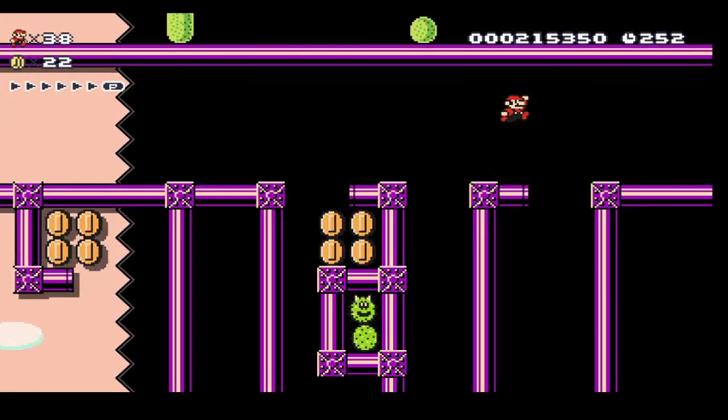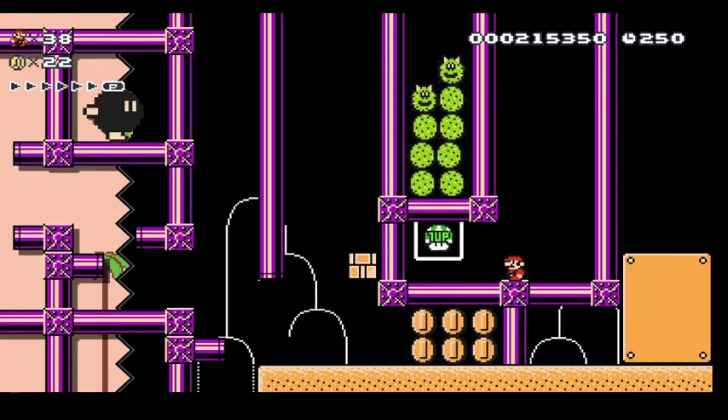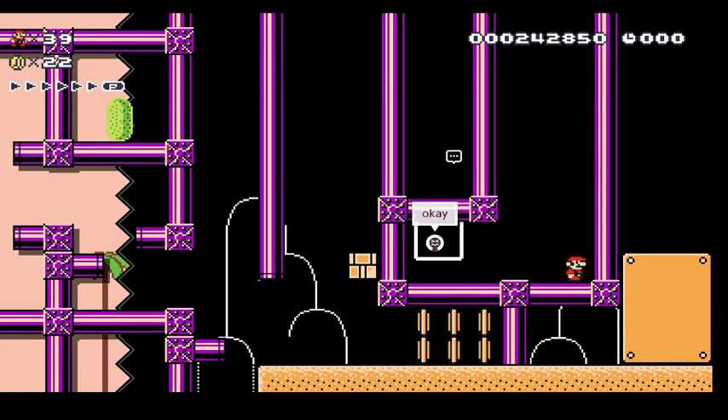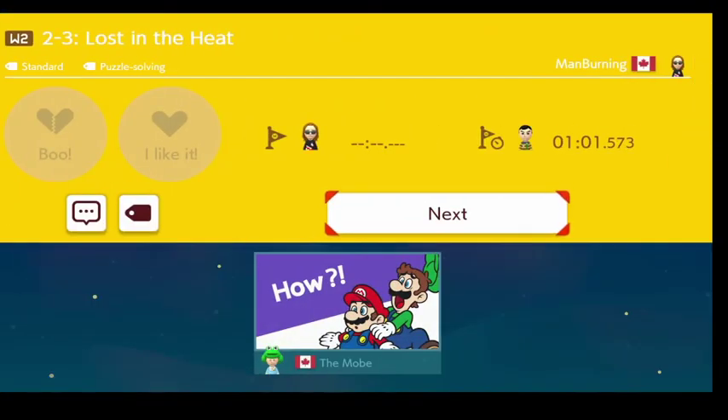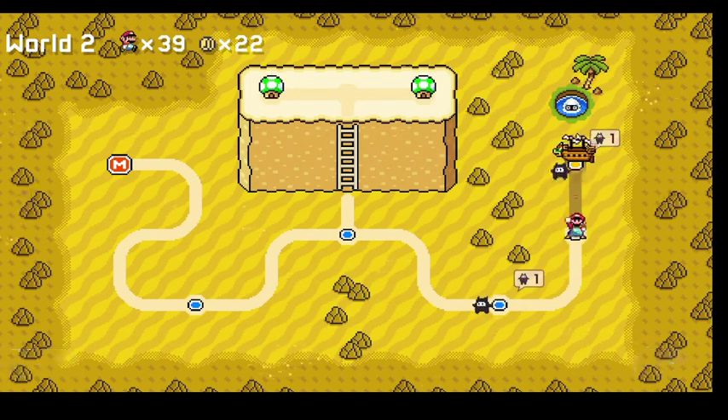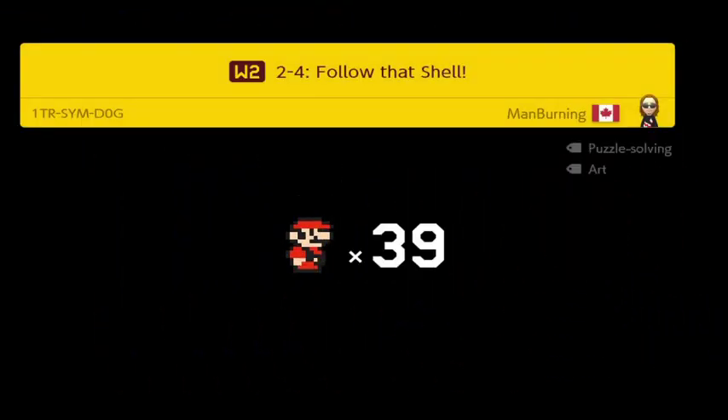Hop on down here. Someone said 'rude' and 'okay.' The mobe says how — how do we beat it? Well mobe, you know, you beat it — you're the Mario master. Alright, let's keep on going. Follow that shell — this is not a fan favorite. This might actually be one of the first difficult levels that pops up here.